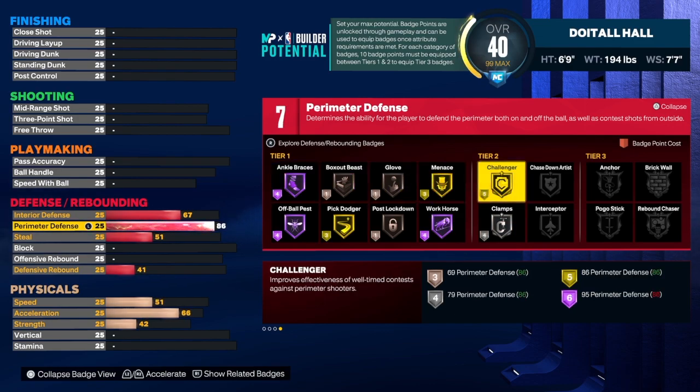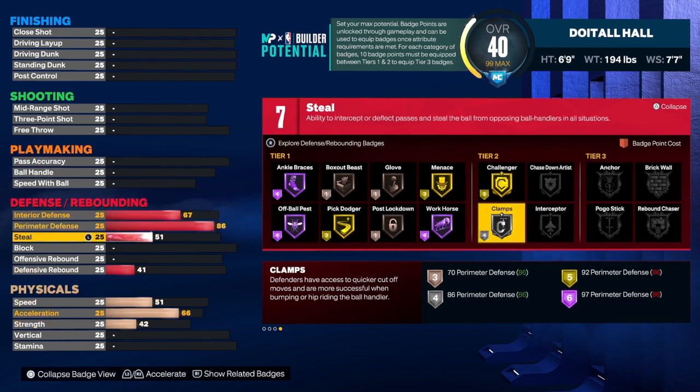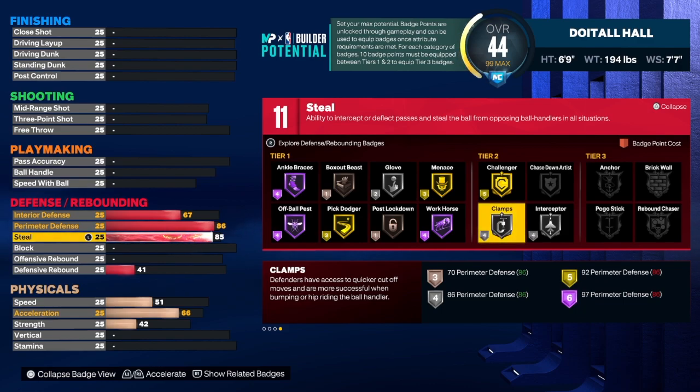Perimeter defense at 86 will allow us to get silver clamps. Silver clamps is very important — you want to be able to slow people down on the perimeter so they can't just get to the rim. Clamp break is a strong badge, I won't lie — if you've got clamp break high you're going to go past people with low perimeter defense. But if you've got good perimeter defense, you should be able to slow people down at least, because some people just let others run to the goal with no problem.